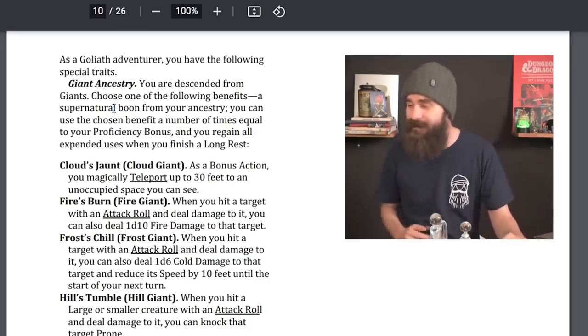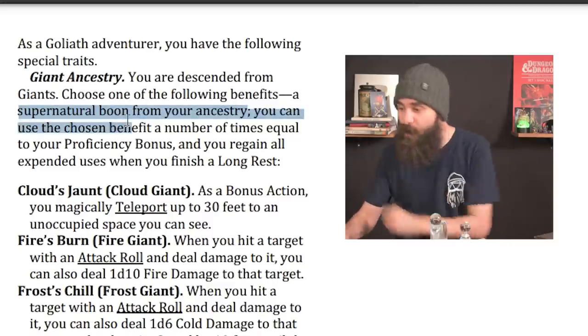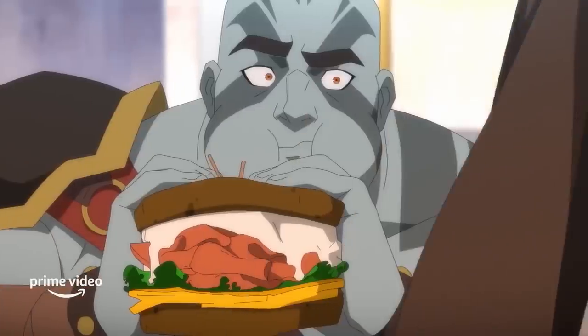Then they got this new thing: Giant Ancestry. You are descended from giants — choose one of the following benefits, a supernatural boon from your ancestry. You can use the chosen benefit a number of times equal to your proficiency bonus, and you regain all expended uses when you finish a long rest. This brings a ton of customization to the new Goliath, and all the boons are based on different giant archetypes.